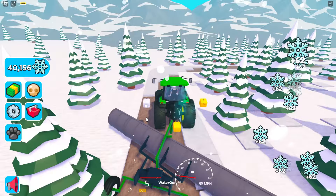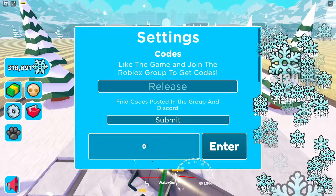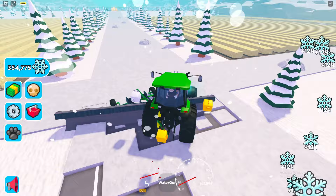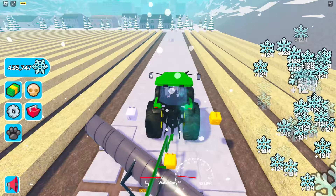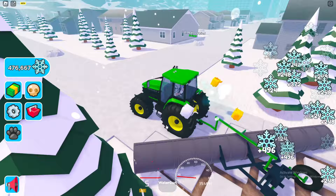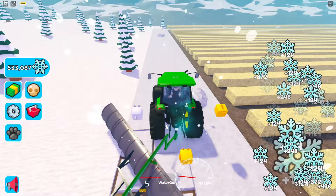I think I just found an admin tool. I went into settings and there was something called 'seconds until snow respawns' — so I set it to zero, and now snow never despawns! It keeps coming back instantly. I don't think I'm supposed to be able to do that, but we now have infinite snow on the ground and we're earning so much. We need a million snow for the next area.